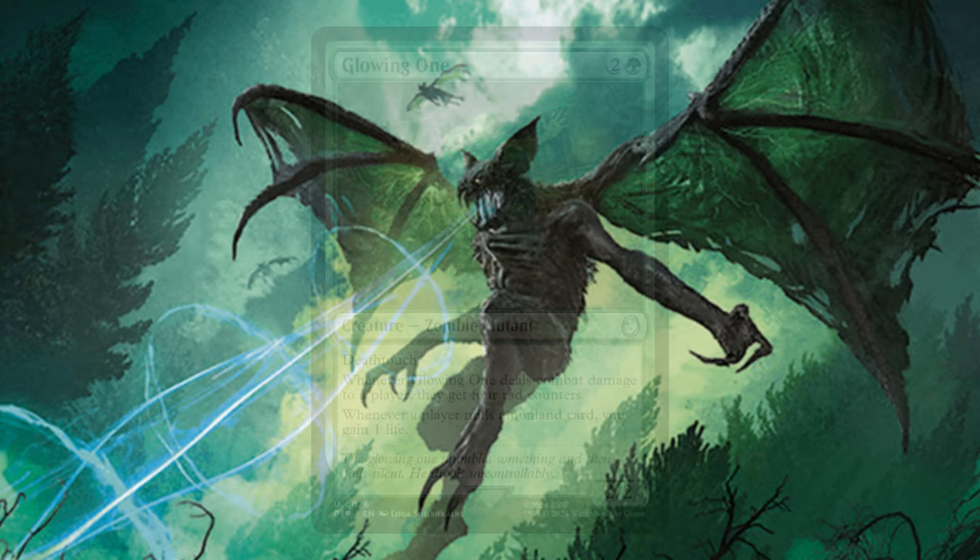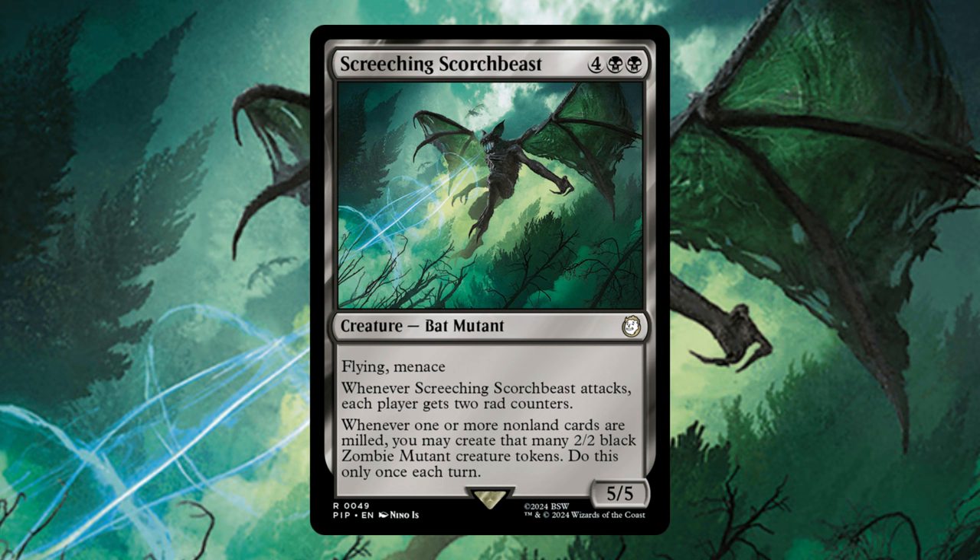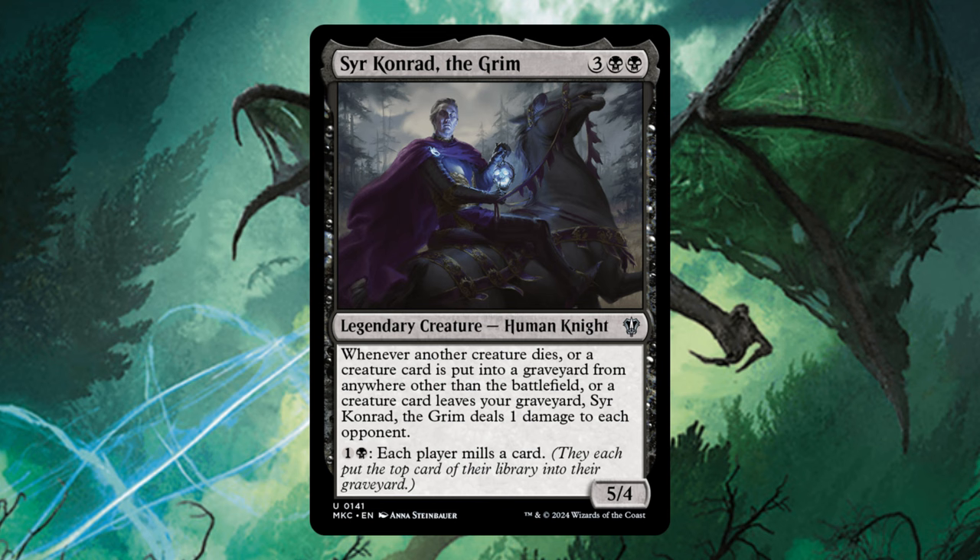Shielded is one of the game-enders in this deck — the payoff for milling our opponents all game. We flip her and in some scenarios proliferate this to instantly put all creature cards from each graveyard onto the battlefield under our control — pretty busted. Screeching Scorch Beast is a solid payoff for mass mill effects, only once per turn, but once per turn when we're milling someone a ton can equal an instant board state. Sir Conrad is one of our best mill payoff effects — once you add him, people start taking a lot of life from our incremental mill, and he goes near-infinite with Mine Crank.